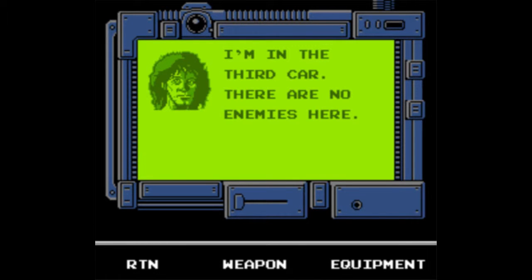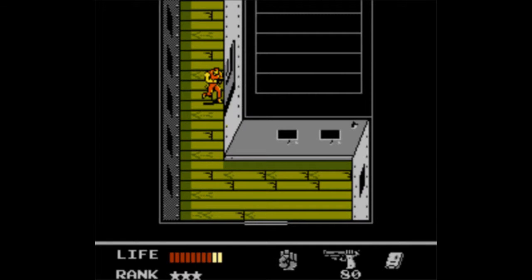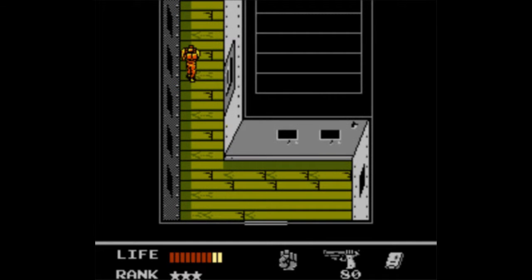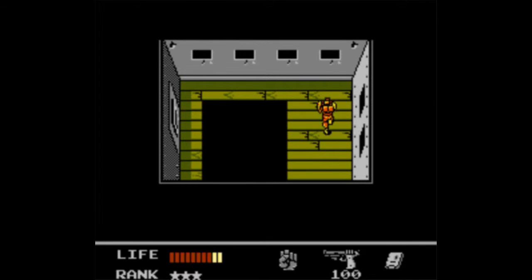I'm in the third car. There are no enemies here. Based on the fact you either didn't miss that trap or you were just plain lying, I'm not sure I believe you about there not being any enemies in the third car. Also, you can come in here for some grenades. The first door leads to a room that just has a really annoying enemy in it, so don't even go in there. Also, hug the north wall here for this ammunition. Our good old friend pitfalls are back, and they open really fast this time.